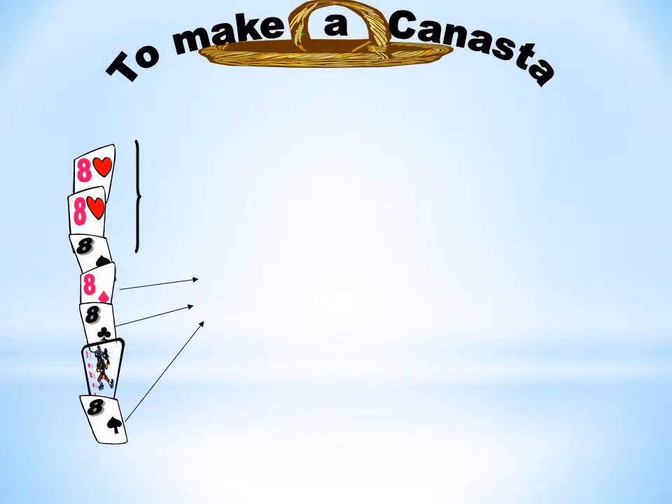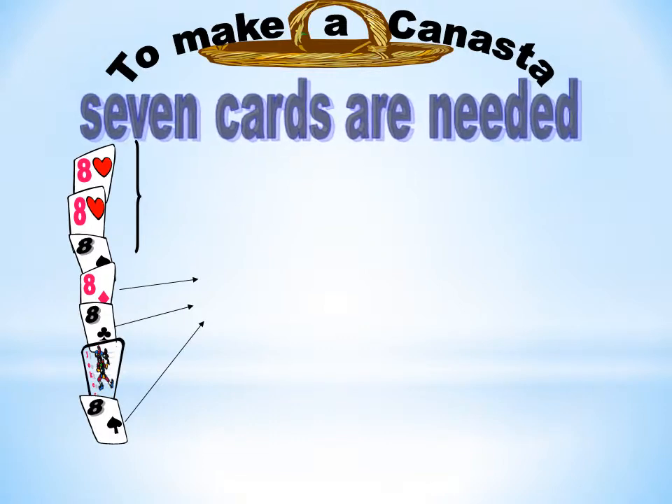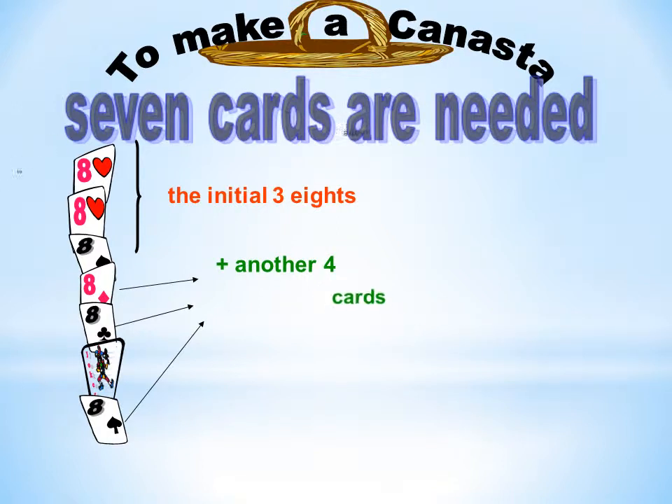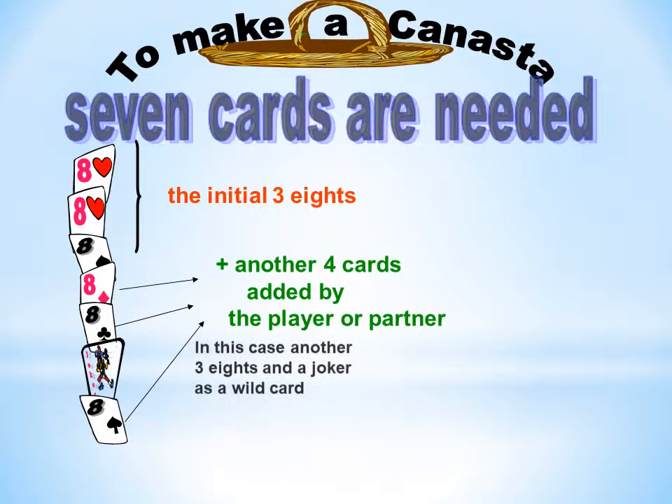To make a Canasta, 7 cards are needed. Starting with the initial 3 eights, plus another 4 cards added by the player or partnership — for example another 3 eights and a joker as a wild card.